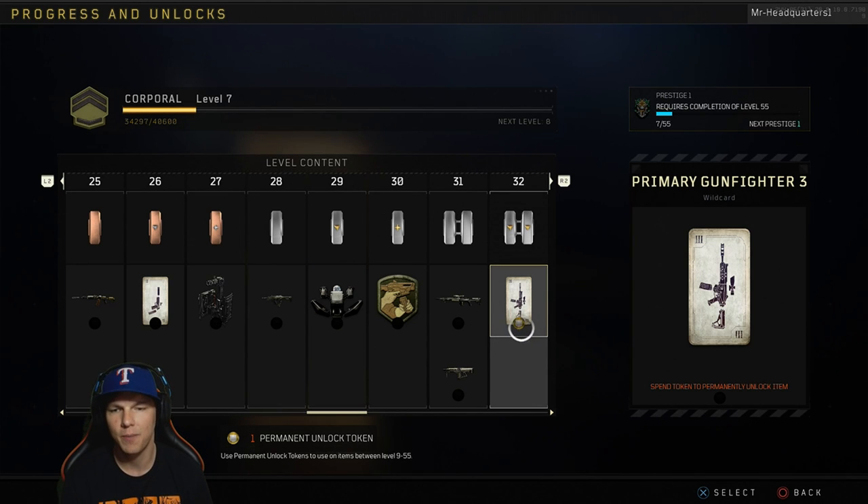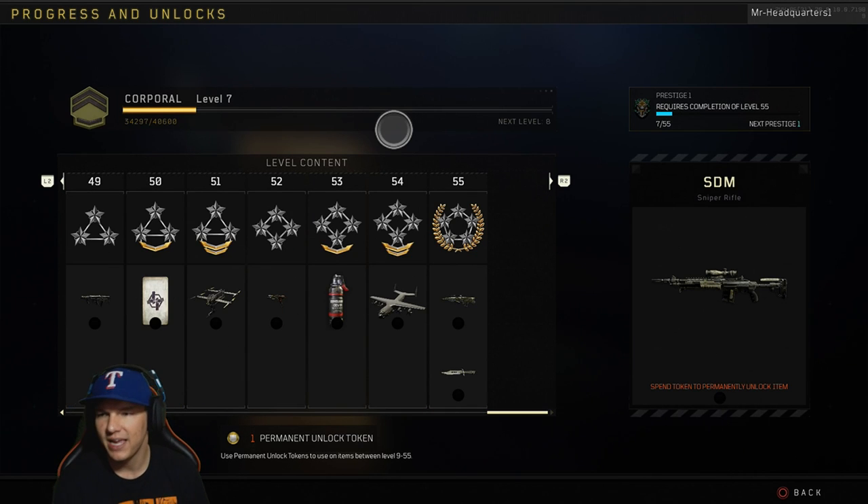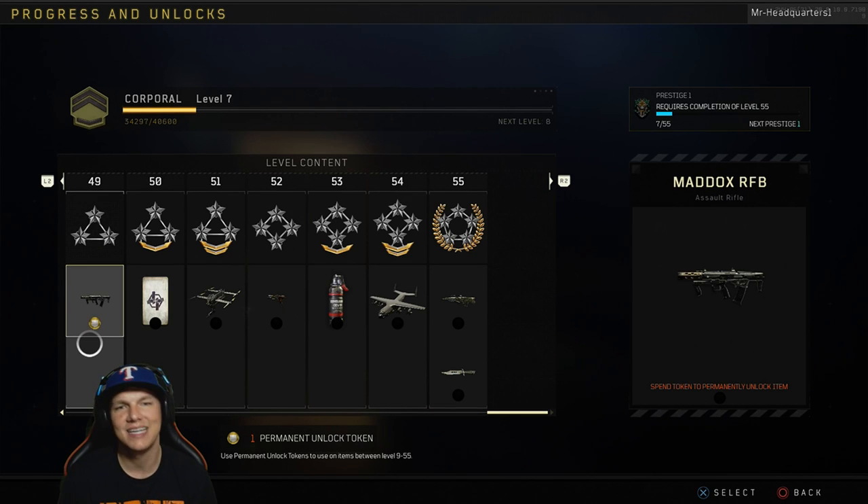As you see, your unlock token will pop up as you scroll through. Through research, I've seen that the best thing to probably unlock is the Maddox at level 49. So I'm going to use mine to unlock the Maddox.